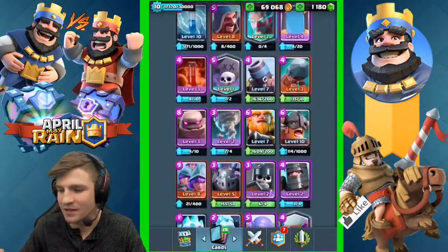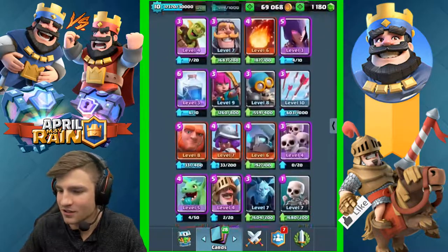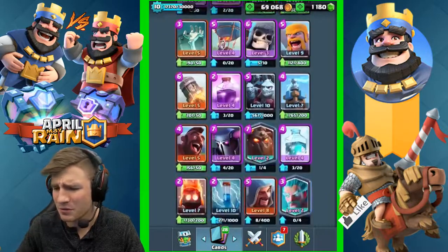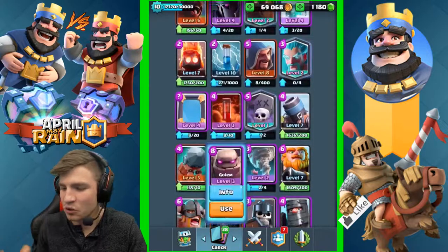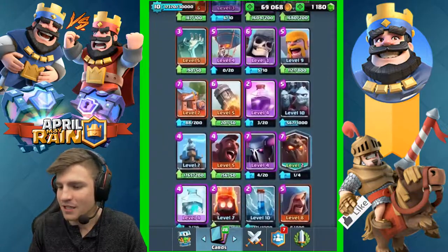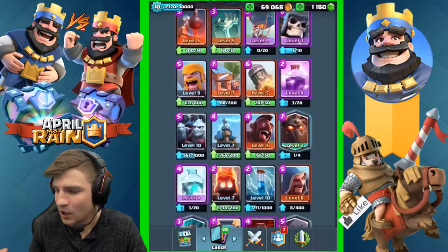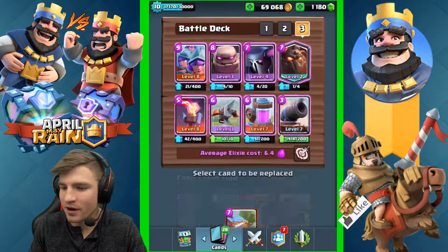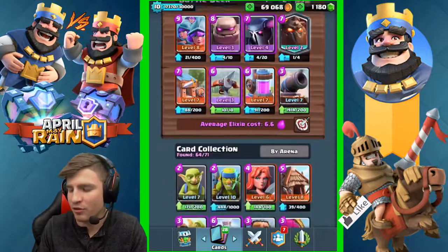Now it is my turn. Obviously the most expensive thing we got is our three musketeers - that's one of my favorite cards, come on give the girls a break, I know they get hate. Then our golem. Right now I have no choice: it is going to be our pekka, our lava hound, and our barbarian hut, because those are all seven-cost cards.